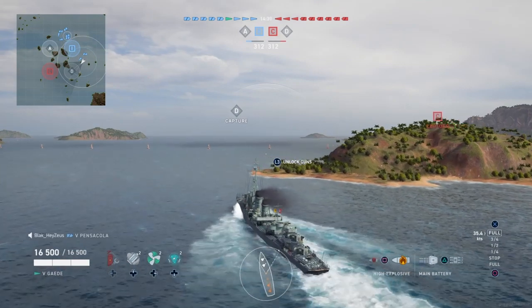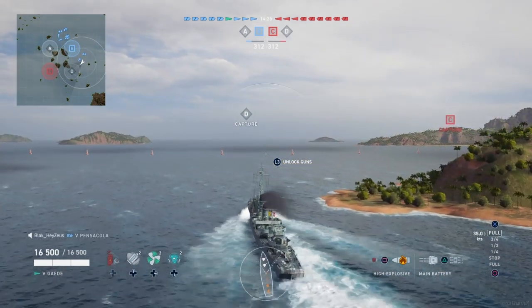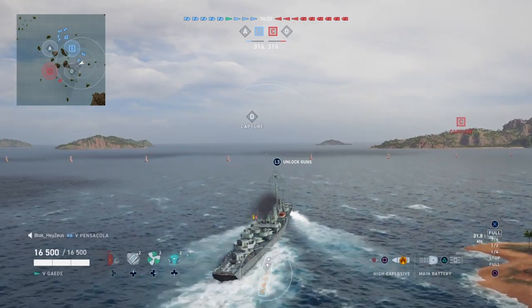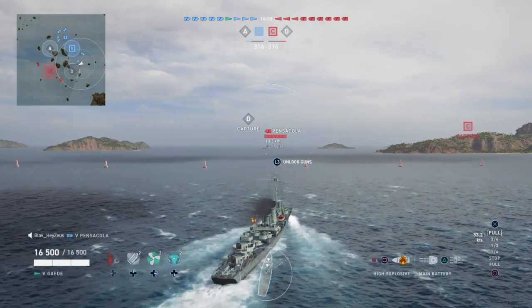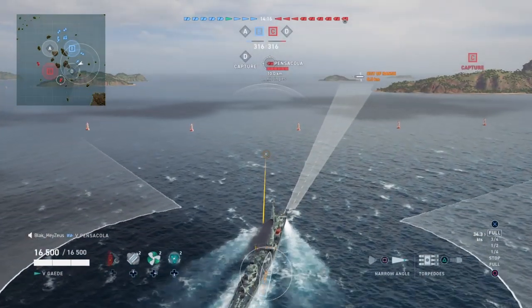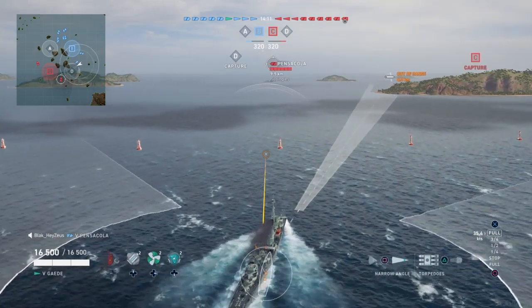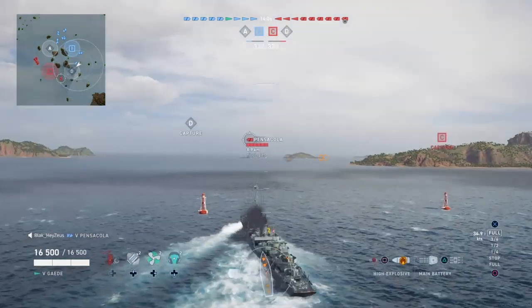I've been seeing some discussion in my Discord back and forth on which caliber guns people prefer on this ship — it's definitely not a settled question. I would definitely experiment with both of them to see which one works better for you. I think the smaller caliber guns have better DPM numbers, while penetration and raw damage are going to be better on the 150s.